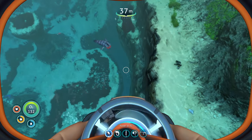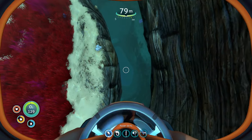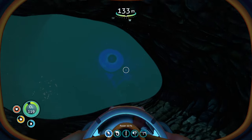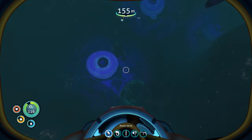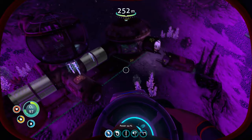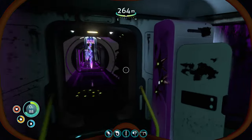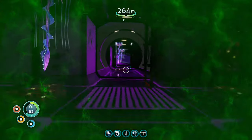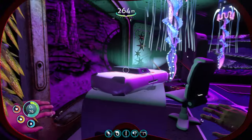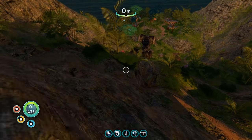Go ahead and take a visit down to the Purple Jelly Shroom Cave to the Degasi Habitat down there. You can make it with just your oxygen tank and your rebreather, I promise. While you're down here, make sure you go in the building to the back room and get the blueprint for the ultra-high-capacity oxygen tank — that's your main goal down here. If you want to scan the multipurpose room while you're down here, go for it, otherwise we'll get one later.